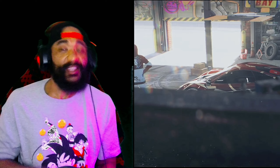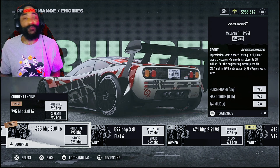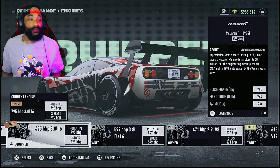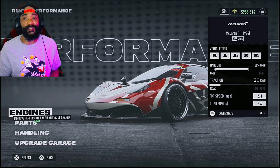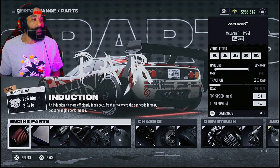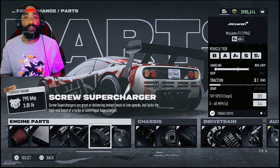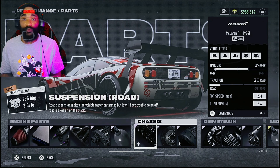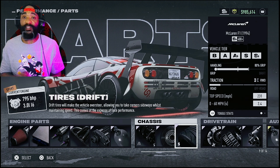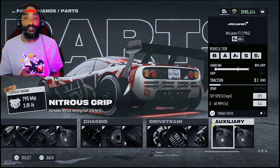It slides — this thing does everything. Now let's get into the build. With the engine we got the 425 3.0 liter inline six, so you got a top speed of 231 and a 0 to 60 of 2.4 seconds. For parts: elite induction, elite ECU, elite fuel system, elite exhaust, elite screw supercharger, elite nitrous, elite suspension for the road, elite brakes, elite drift tires, elite clutch, six speed transmission, elite differential, and your auxiliaries can be whatever you want.